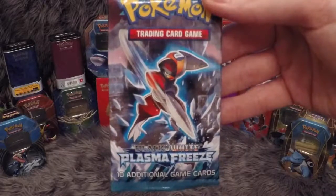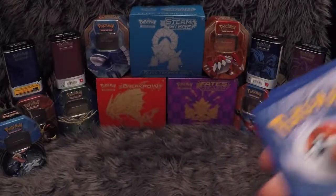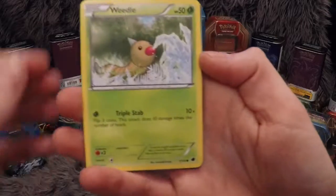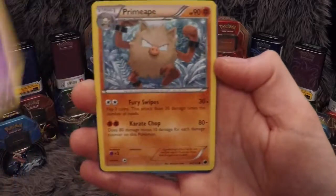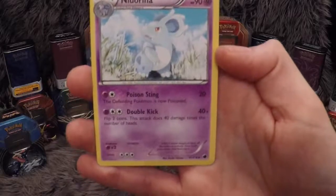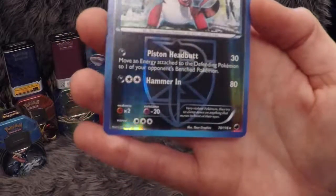And then we have a Plasma Freeze pack, so let's crack right into this one. First up we have a Yamask, Weedle, Tympole, and Nidoran, then a Primate, Team Plasma Ball trainer, Exeggcute, Nidorina. And we've got that little crocodile there — that's a rare, beautiful artwork on that, it's a lovely card.